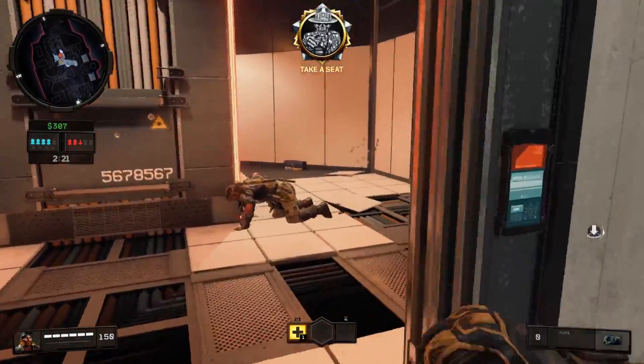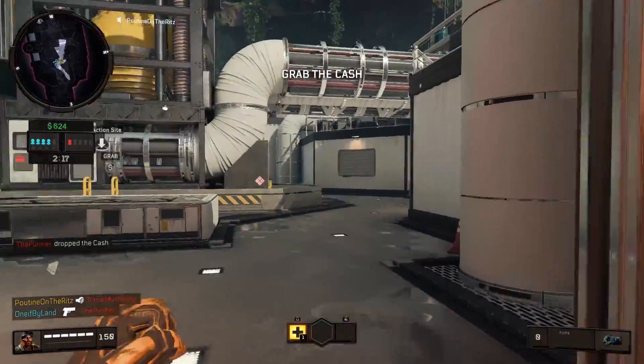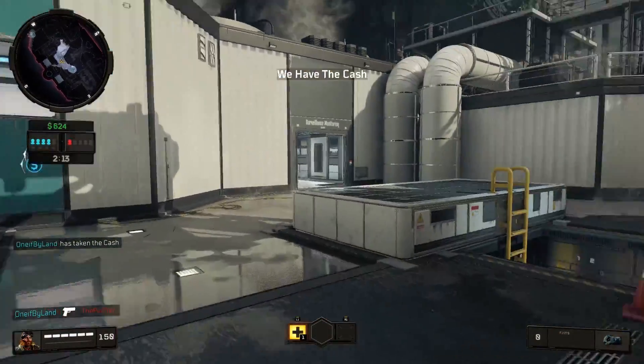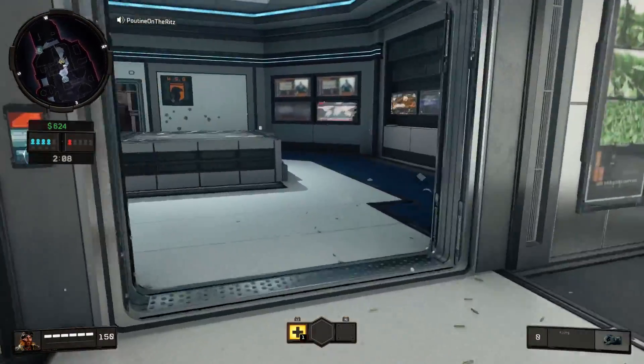Enemy team has reached exfil with the cache. Take them out. We have the cache. Locate the exfil site. Cache is at the extraction zone. Maintain current posture.